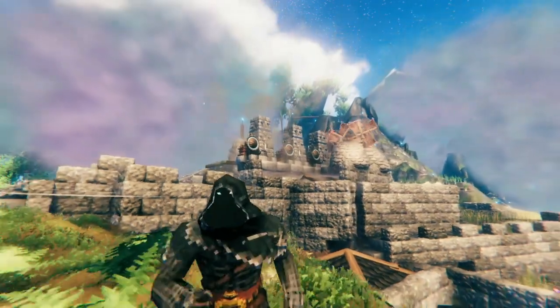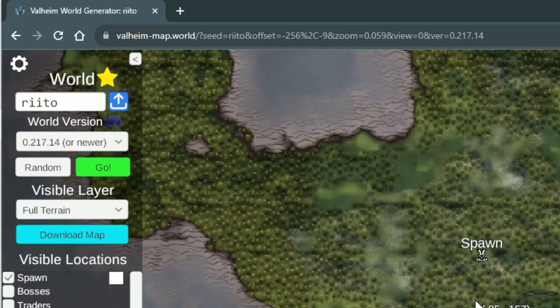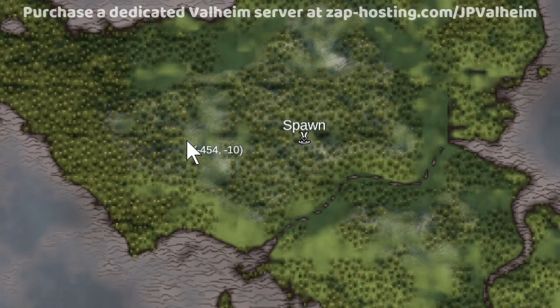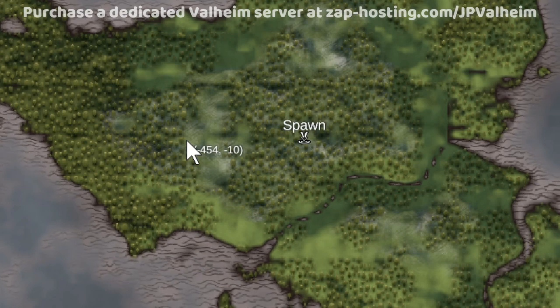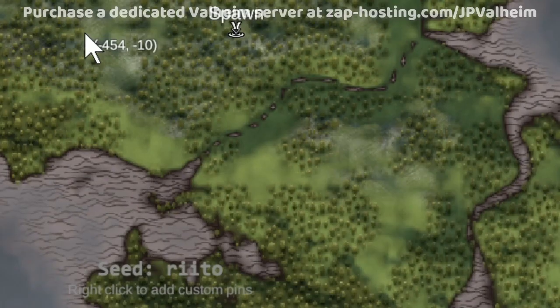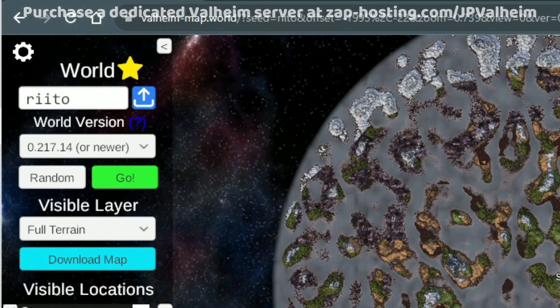But before I do this, there's a few things I need to make clear. During this video I'll be regularly referring to this Valheim map tool, because I believe you can use it to have really awesome adventures in a way that you're unlikely to experience if you just play the game regularly. Everything you're about to see is on the seed Rito — R-I-I-T-O. This is the seed I recommend and I'll continue to use until Ashlands comes out.